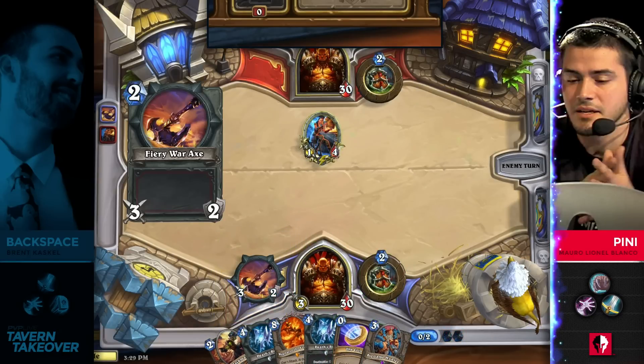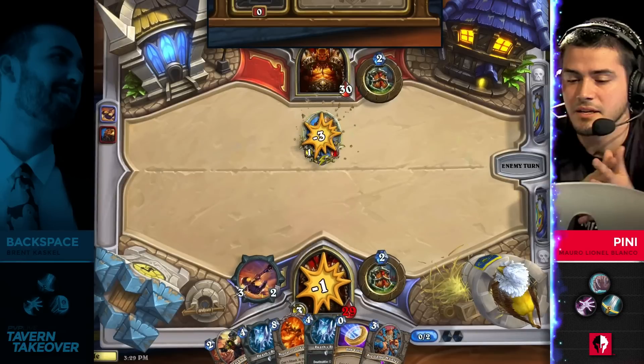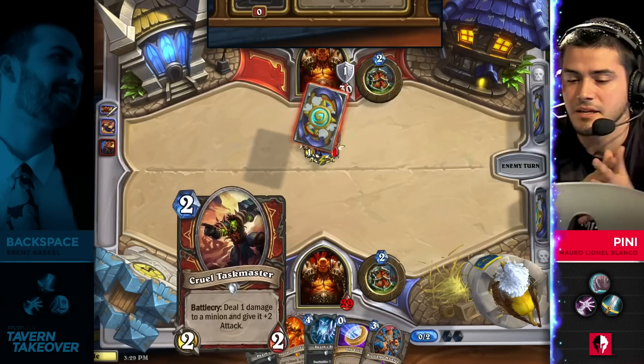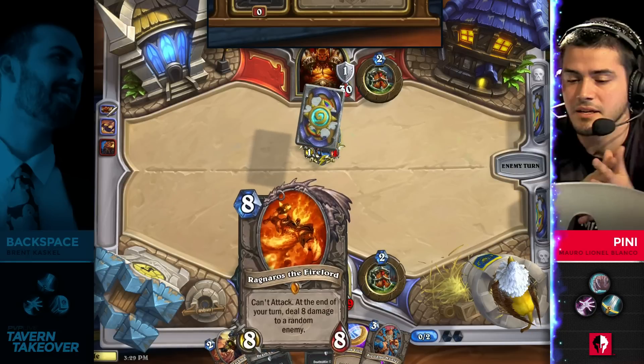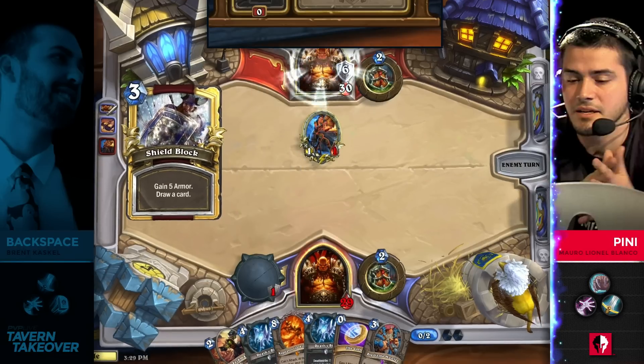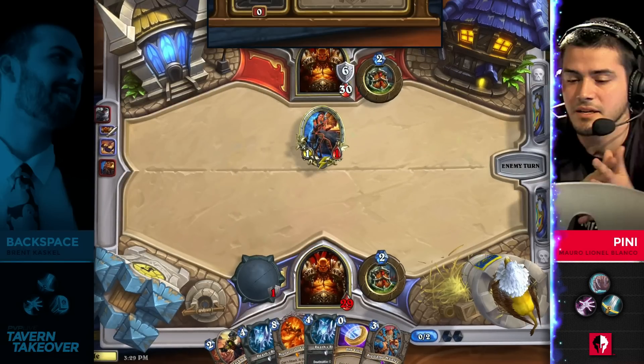A really heavy hand here from Penny right away too. He's got Fiery War Axe which is really important. He's got Death's Bite which is really important. But he's also got a second copy of Death's Bite and he doesn't have something like an Acolyte in his hand, so not a lot of development going on but a lot of cards to work with. And we do see the Armorsmith coming down — perhaps an Acolyte to follow it up. The Cruel Taskmaster is there to answer that Armorsmith right now.